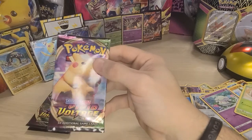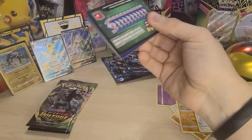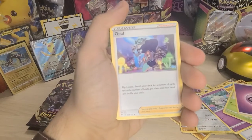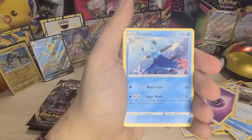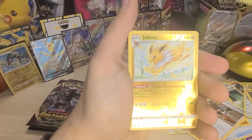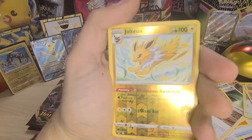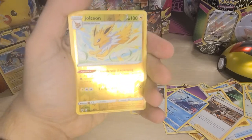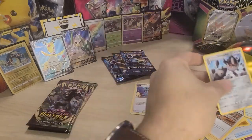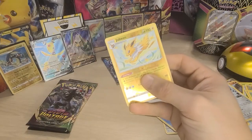Four packs left of Vivid Voltage — Pikachu, coming in hot! Can you imagine if I pull the Pikachu right now? Oh my gosh, I'd jump around my table — my dog is gonna go crazy. Psychic energy, Dewpider, Pikipek, Pincurchin — reverse holo Jolteon! Card number 47 of 185, clean. And Galarian Obstagoon behind it — what a win! Little nick up there but still. Vivid Voltage hitting me hard today!